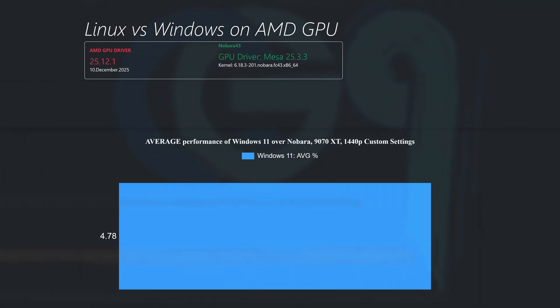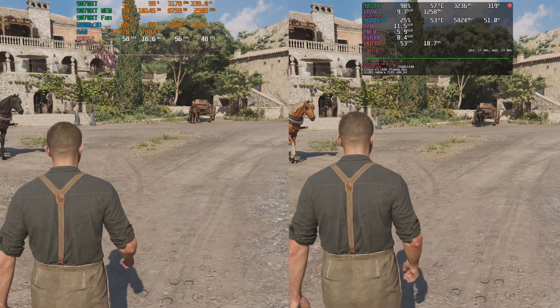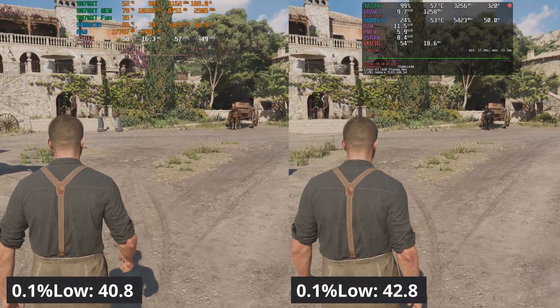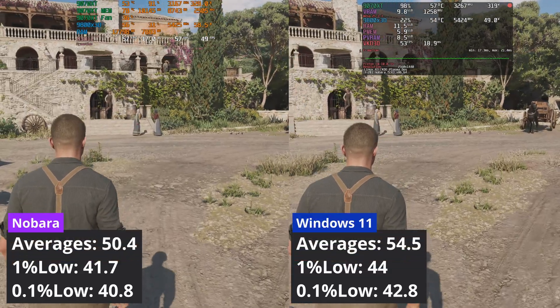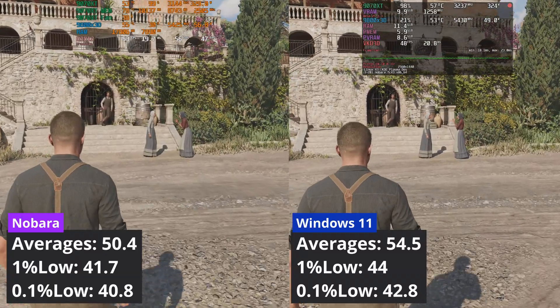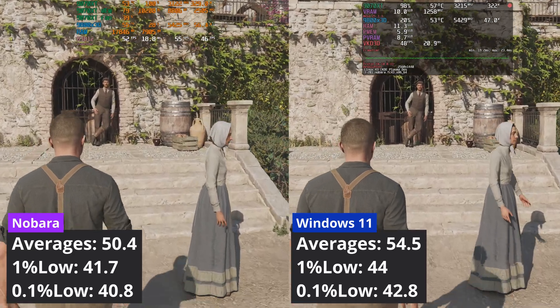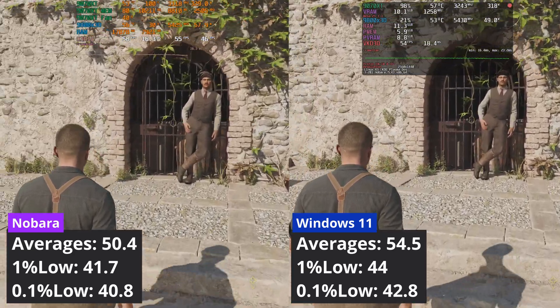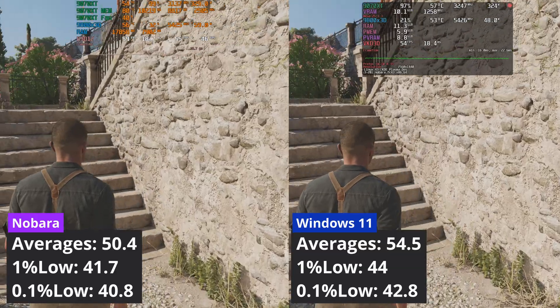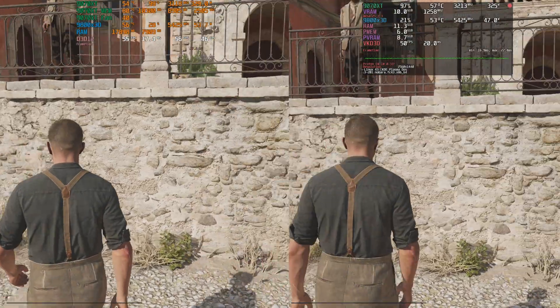Is Linux on par with Windows on RDNA 4 when gaming? I would say it has closed the gap in raster games, but there is still room for improvement. I didn't focus too much on ray tracing games this time, but there is still a gap. Keep in mind that the gap is not because I used Nobara or Proton EEM — most distros or translation layers are only a few percentage points apart. It's not like CachyOS would have won in most games or Proton GE would have performed better than Proton EEM.